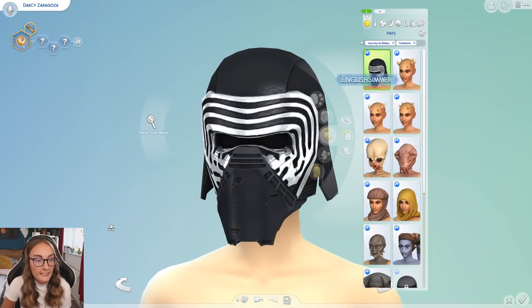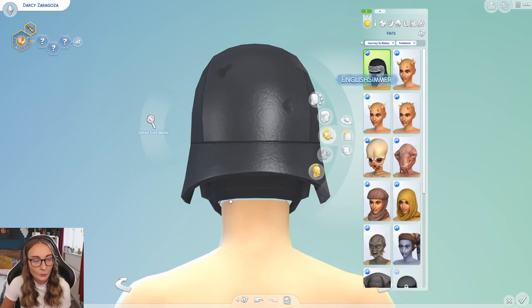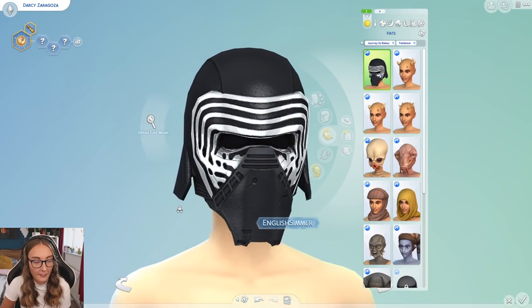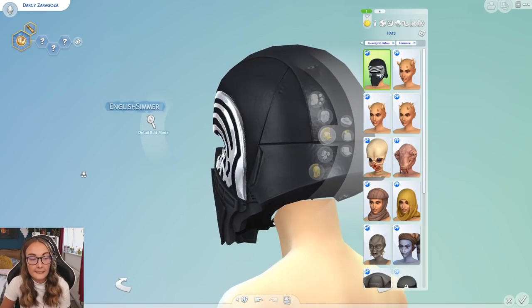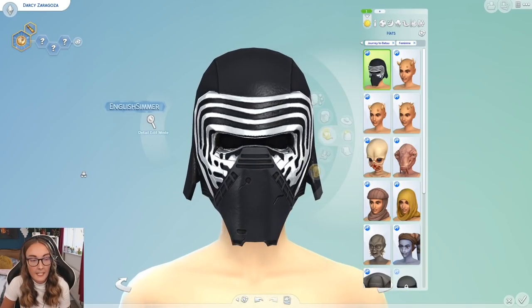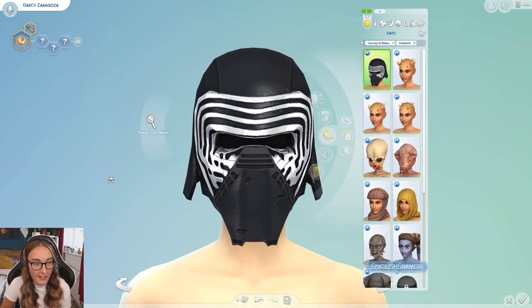So we obviously have the Kylo Ren mask — there's a bit of clipping on the neck, though I'm sure you're probably not going to notice that once your sim is dressed up in the Kylo robes. The texture's a little bit funky to me, especially around the eyes — it kind of looks like alpha CC from the look of the visor.